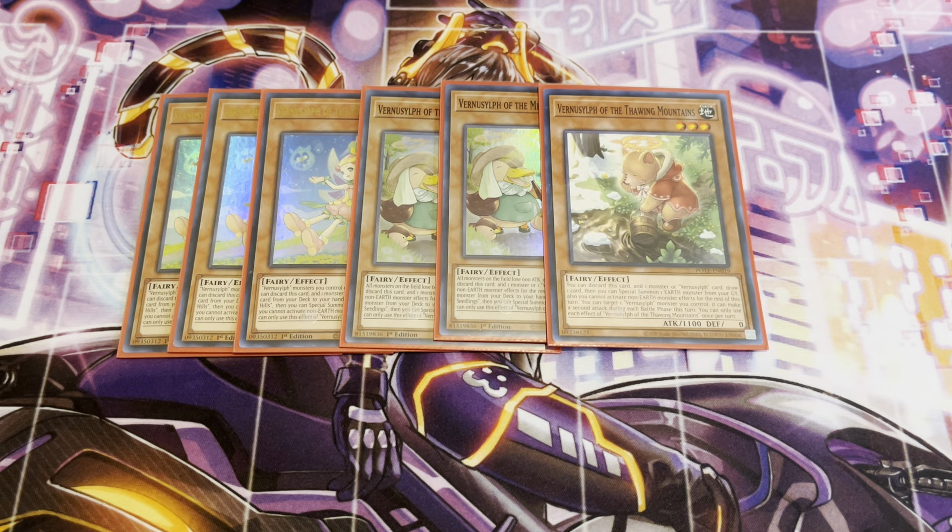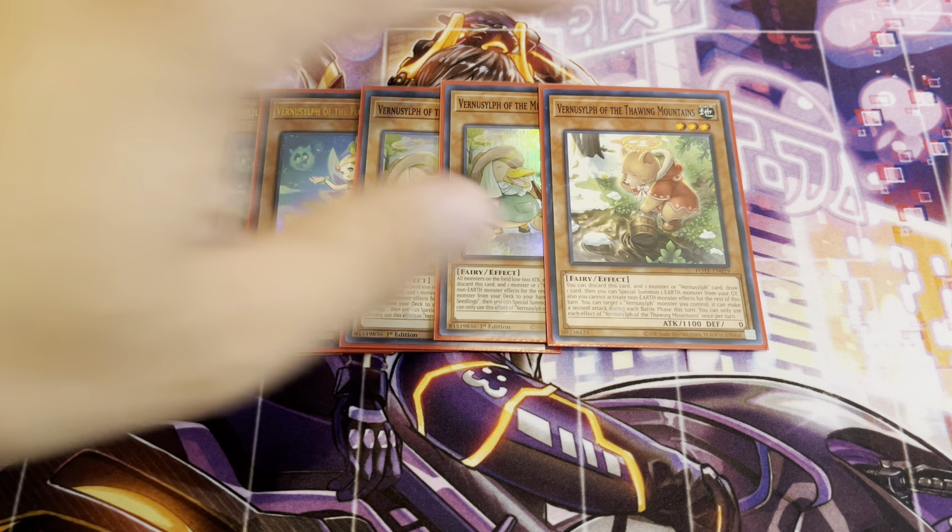And of course, I'm playing the one Bear. This is the one that just draws you a card. You can also target one Vernusylph monster you control and give it a second attack during each battle phase, but you're never going to use that too much. You mostly just need these to be your Monster Reborn cards — it can also special summon an Earth monster from your graveyard. That's it for that engine.